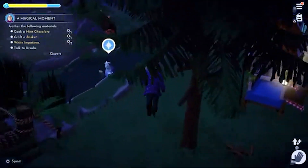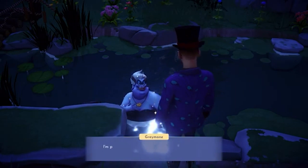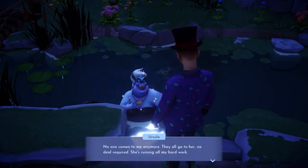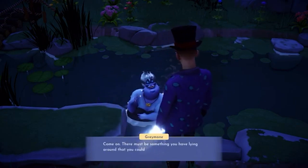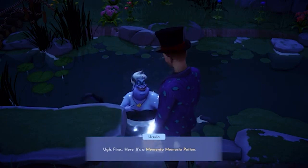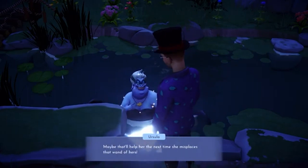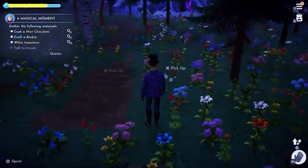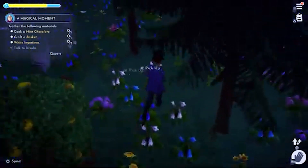Every time I get close she leaves. There we go — you're here finally. All right, it's free white and patience — should be pretty easy because of my flower garden. I don't know what an impatiens is. We're going to find it. We're going to find three of them.